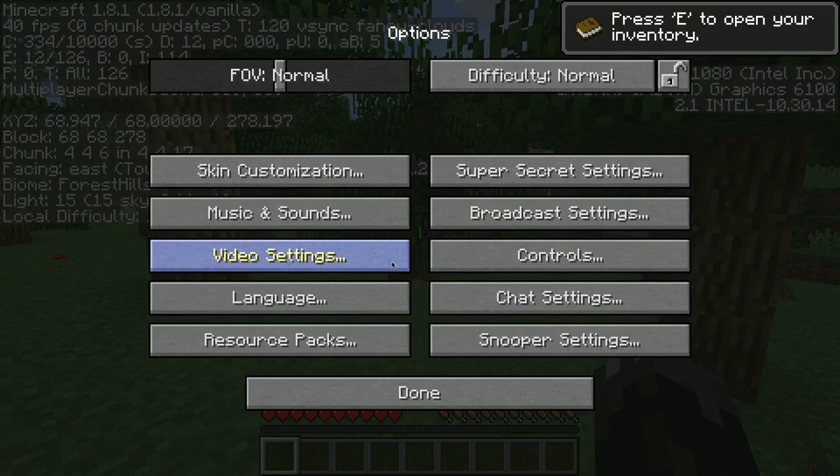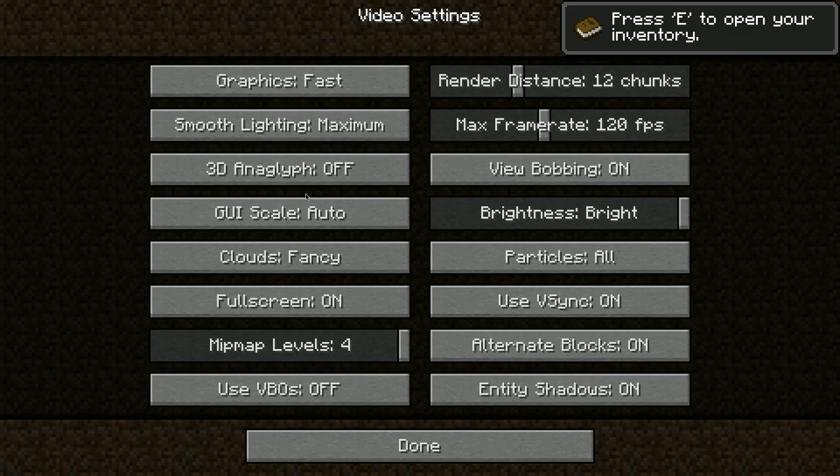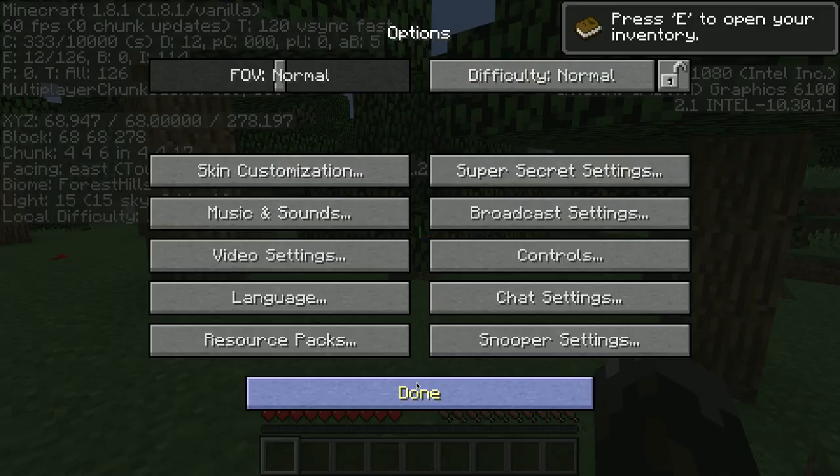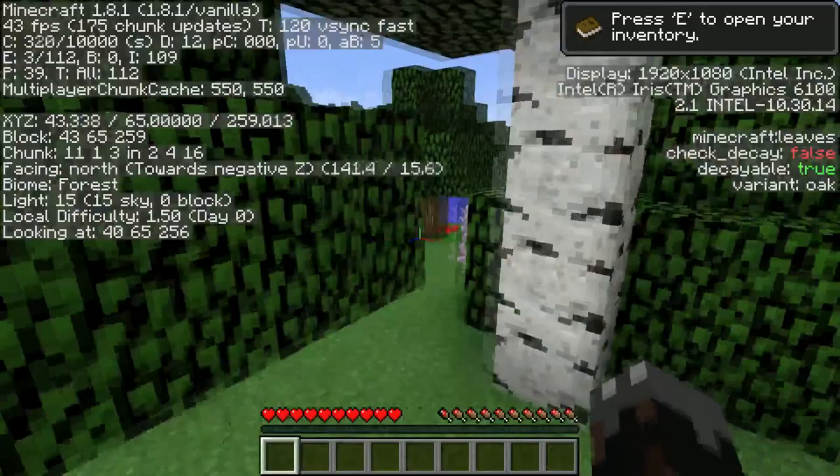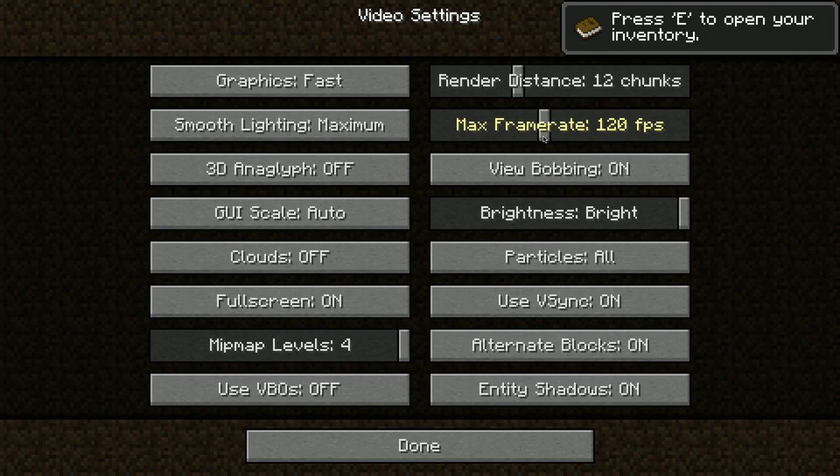Let's go right into Options, then Settings, then Video Settings. If you just want to play the game and you're not playing multiplayer or anything like that, you can turn this to Fast Graphics — stuff won't look as nice — and turn clouds all the way off. By doing that you're going to go up into the mid-40s, high-to-mid 30s. It's a little bit better and more playable; you don't get as much skip.